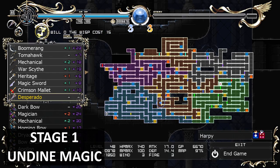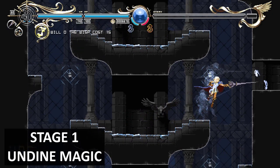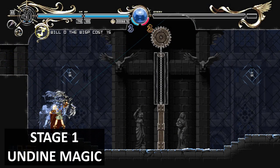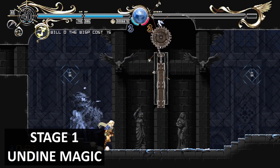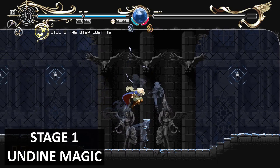Over here there's a hidden wall — you have to break it, then go to your right and this will lead you to get Udain magic. There will be a little crack here that you can hear, and the passage will open. Once it's open, use your bow to open up the gate. The magic spell will be here for you.